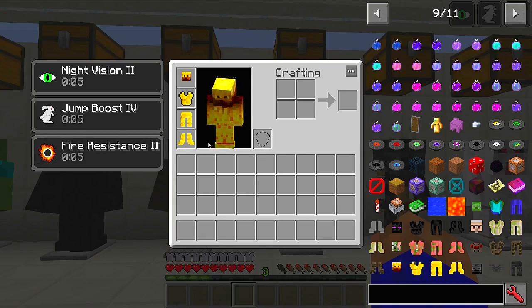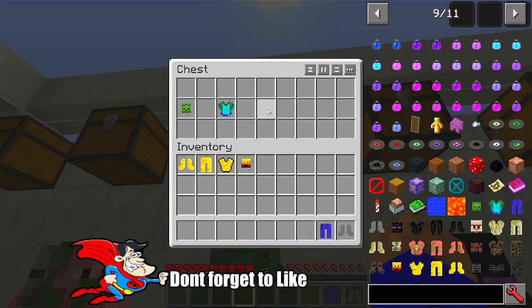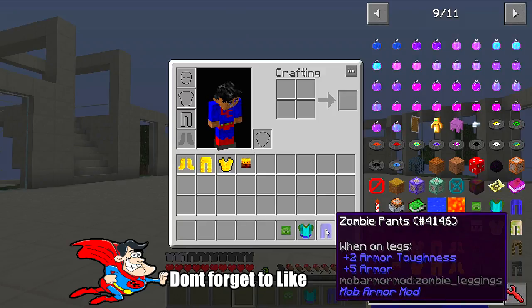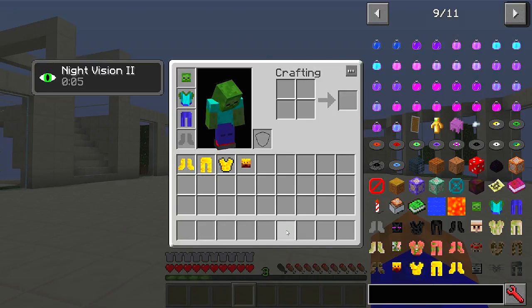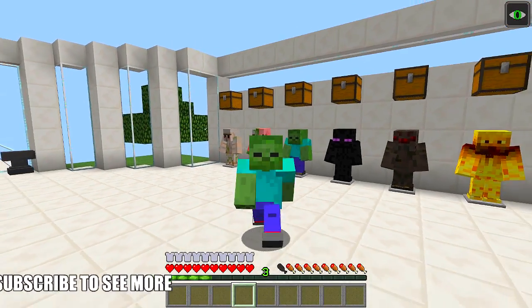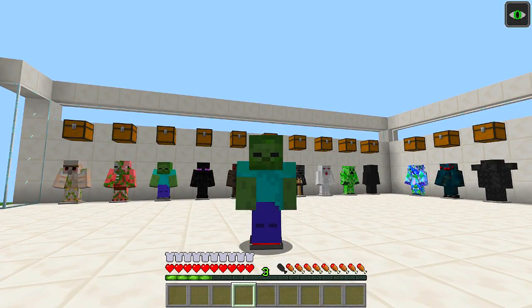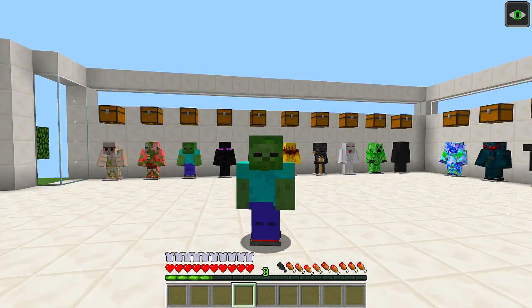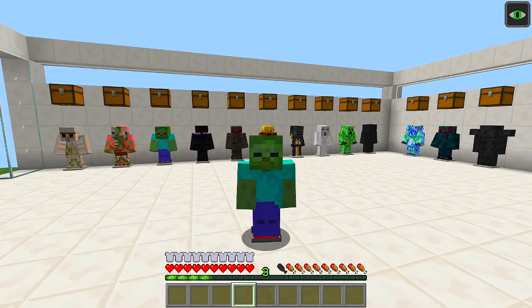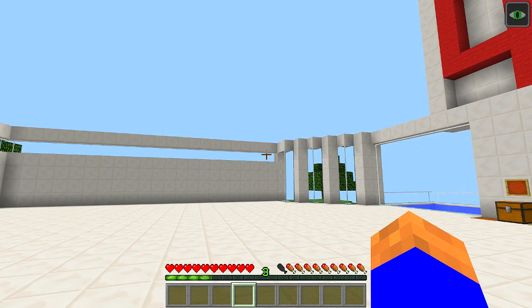The ghast obviously fires ghast balls and lets you fly around. They've all got full protection as well. Let's put the zombie one on - okay, we've got night vision and we look like this. Boom! Can you imagine creeping around the corner to your friends with one of these? Now the creeper one - you have to be very careful - if you hold C it causes a big explosion, and I mean a big explosion. Be careful with that.